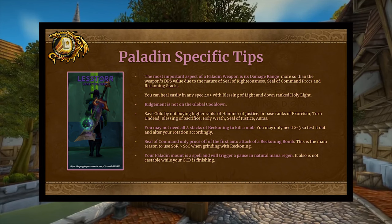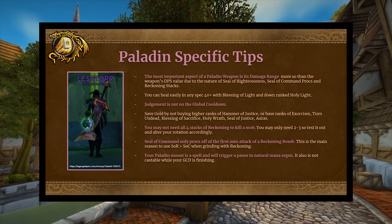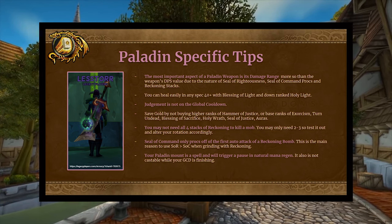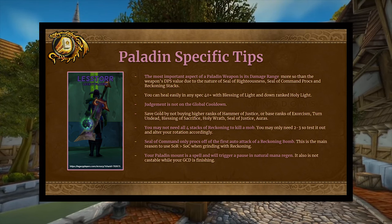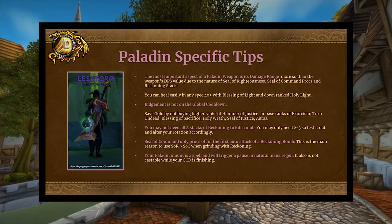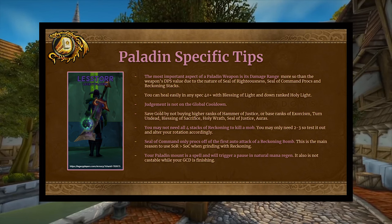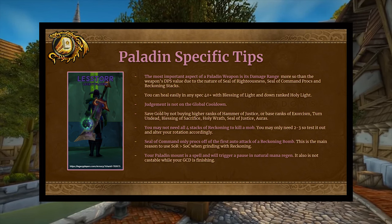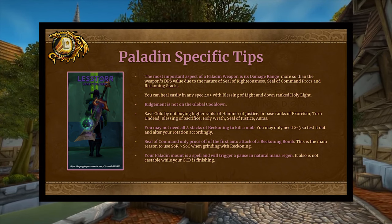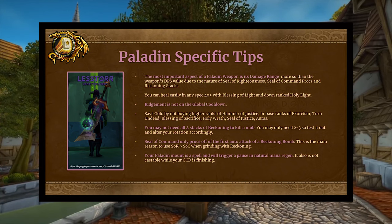Seal of Command is always going to do 70% of your weapon damage regardless of rank. Having higher weapon damage moves the needle more than just the DPS number. Also, the nature of Seal of Righteousness: from 32 onwards we're going to be using Seal of Righteousness because of reckoning synergy. With Seal of Righteousness, you get value from every single reckoning attack in a wreck bomb, whereas with Seal of Command you only get value on the first attack of a wreck bomb. That right there makes Seal of Righteousness the clear winner once you have reckoning.